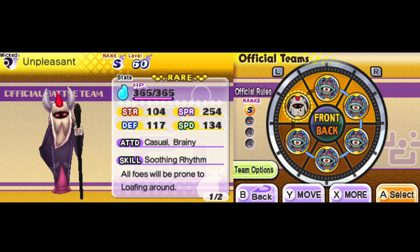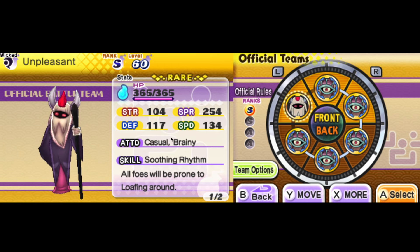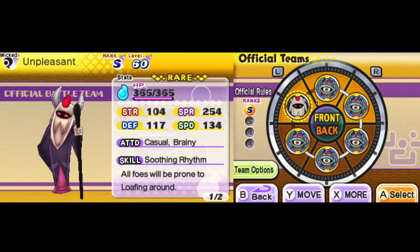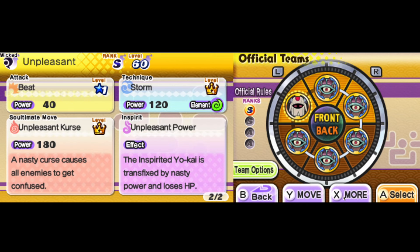Look at his stats. Wicked Elites have the highest stat totals in the game rivaling the friend form Odi Yokai, but most of them have poor stat spreads and really bad kits like Untidy. But Unpleasant here was given a great stat spread. Sure, he doesn't have an item, but his stats and excellent kit make up for it.